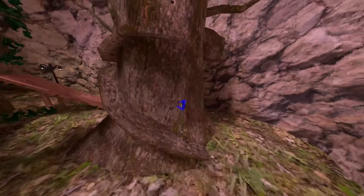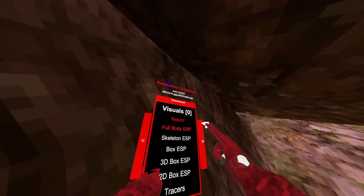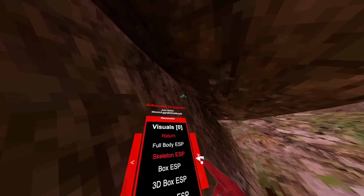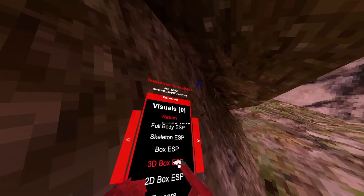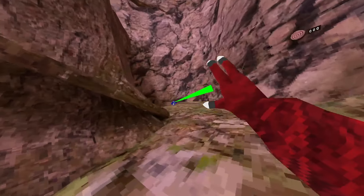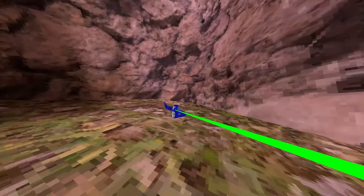Now we're gonna go to visuals. Full body ESP allows me to see everybody through walls — I can still see his body from far away. There are different types: full body, skeleton, box which is an RGB box, 3D box, 2D box, and tracers — it has a little green line pointing to them.